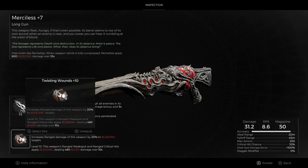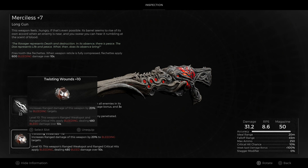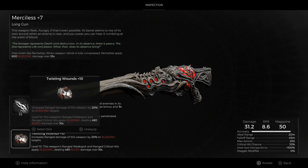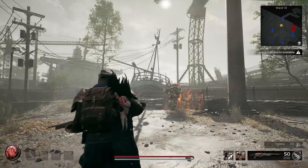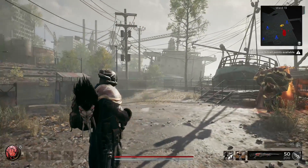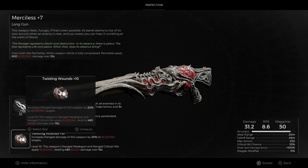The mutator you want is Twisting Wounds, and you want to get it to plus ten. It is really difficult to get — you have to re-roll your map. It's going to be in the Mortal Parish area in the Loathsome World. The region is either the Butcher's Quarters or the Cotton Kiln. You'll know you're in the right area because you'll see a big hole in the ground. Go down to the bottom of the sewer and you have to fight the secret Gorge fight.